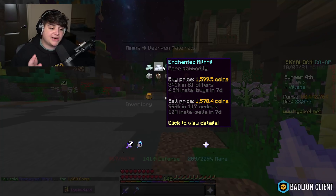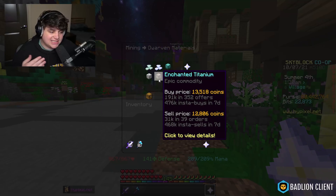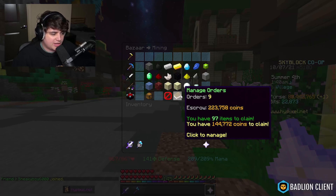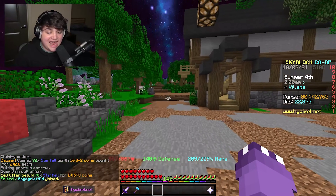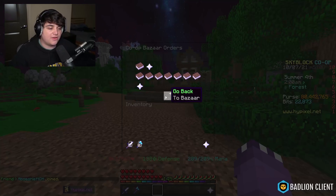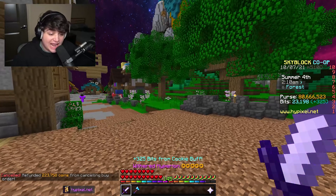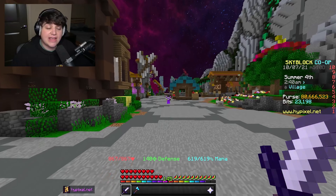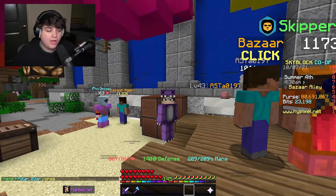As a general rule, dwarven materials has some really good flips: chance of mithril, refined mithril, and enchanted titanium (though margins are thin on that one). Even after getting undercut on part of my order — spending only 16,000 — I made 8,000 coins profit at 50% margin. The sell offer for 70 starfall filled almost instantly. Highly recommended, 10 out of 10.